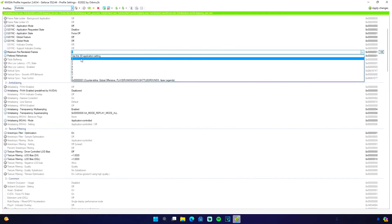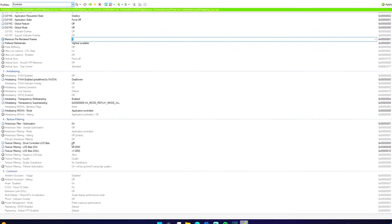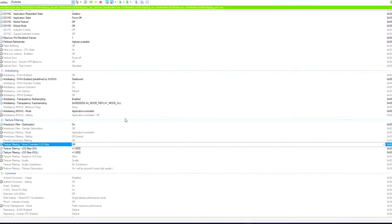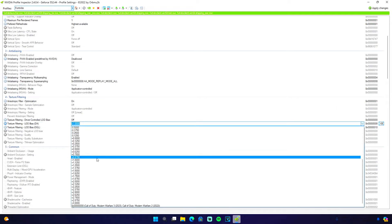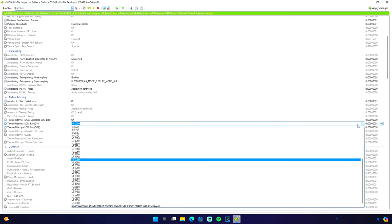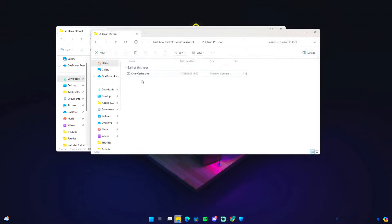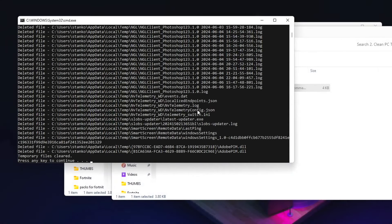There are some settings I want to talk about. For 'Maximum Pre-Rendered Frames,' if you have a really terrible PC I'd advise switching to the 3D application setting, but if you have a mid or high-end PC, setting it to 1 should work perfectly fine. For 'Texture Filtering - Driver Code Control LOD Bias,' make sure this is turned off because it's useless. For texture filtering quality, the closer you get to 1000 the better the quality — I personally use 10,000 as a sweet spot. Select what you're comfortable with, then click Apply Changes.